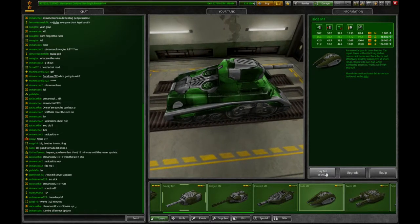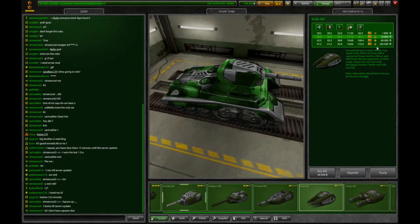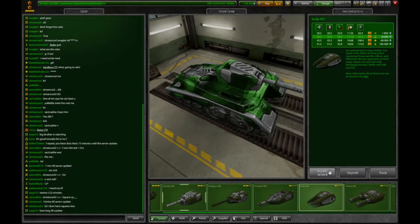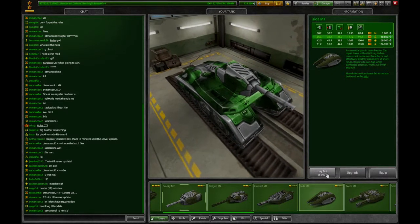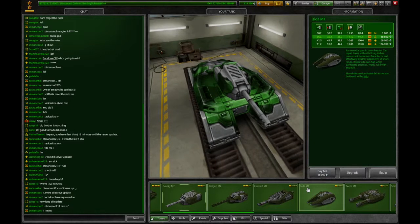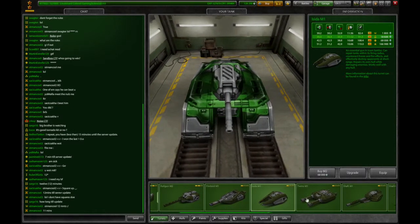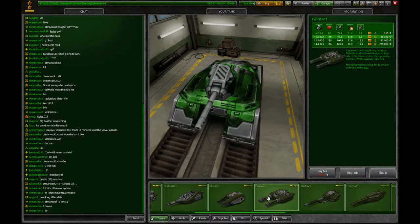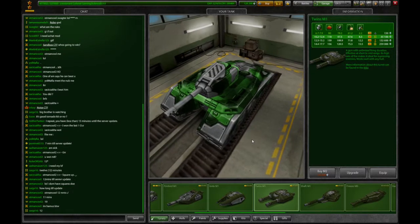Obviously if you reach Brigadier, it doesn't allow you to buy M2 anymore — you have to go straight from M1 to M3, which will definitely save you a lot of crystals. Twins — I don't use this a lot of course because it's M1, even though I do see a lot of M1 Twins in my battles.